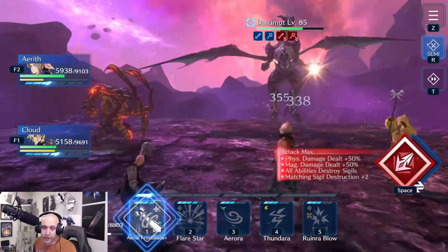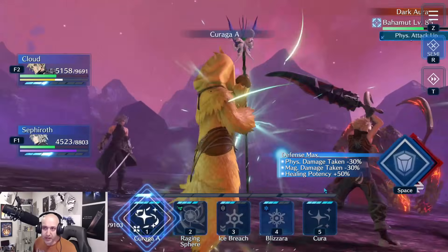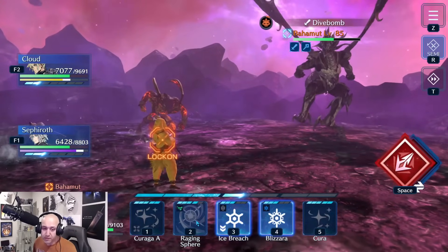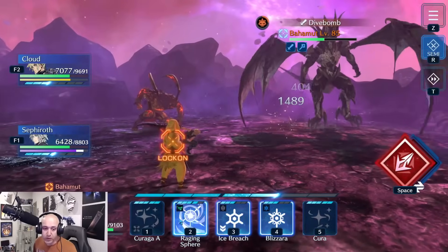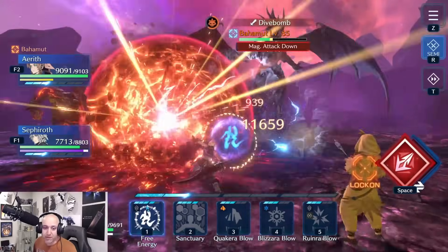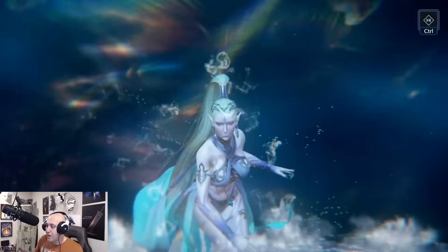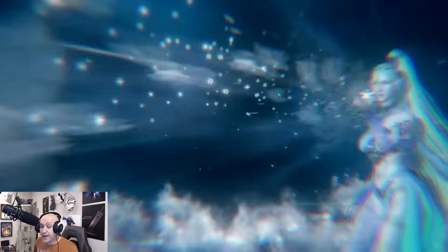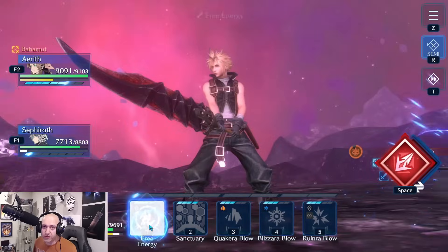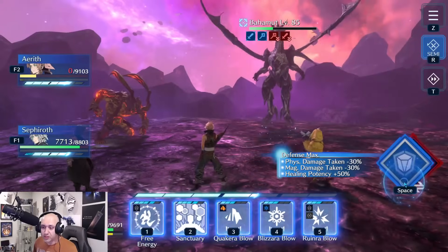The next important thing is Bahamut's Dive Bomb — it will one-shot the person with the highest HP. Dark Aura is coming up, physical attack is going up. You want Dive Bomb to hit Aerith, so don't try to save her — she's not saveable. Focus on getting everyone else's HP up and then DPS Bahamut hard. You can cast Sanctuary if you want to save it for the Mega Flare phase, but it's not required. Try to get him into red health before the five count.